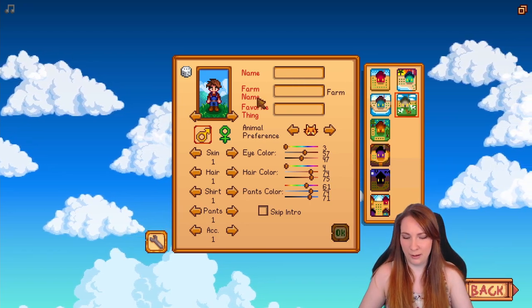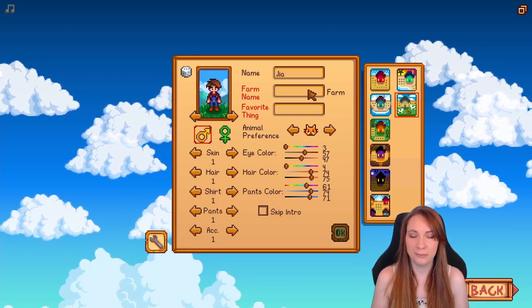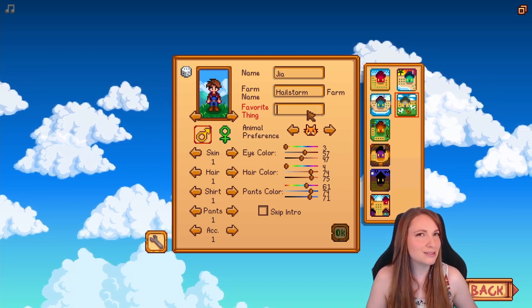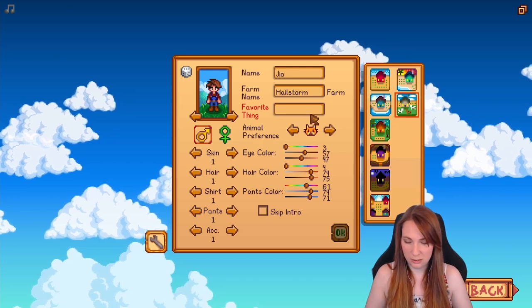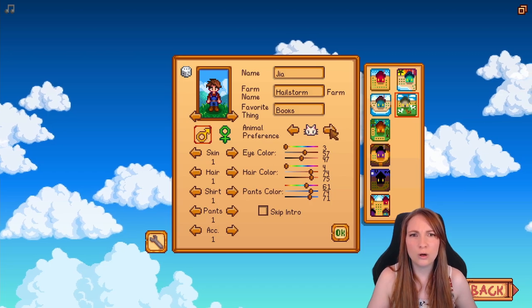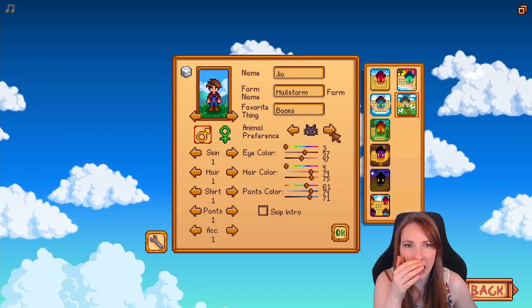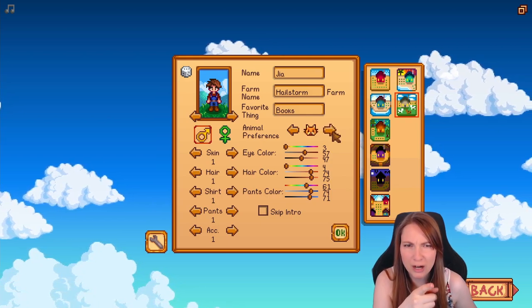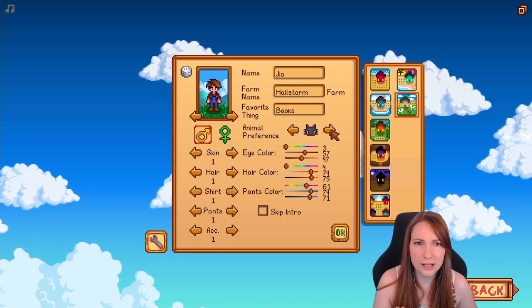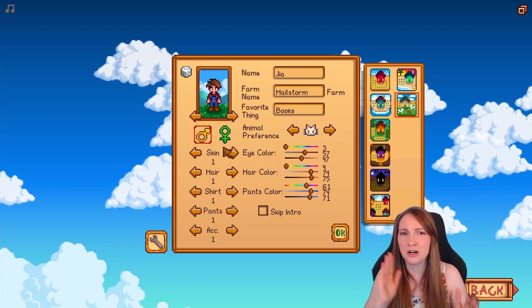For names, I'm going with what I always go with — Gia. And the farm will be Hailstorm Farm. My favorite thing is books. I'll go with a large letter and the gray cat. Wait, is that a cat or a bunny? These two — white and black — are they new dogs? Oh my god, that's a new dog! I love a black cat, but this one is so cute.